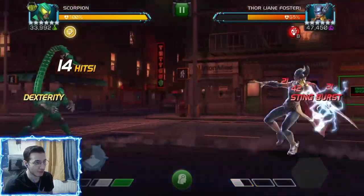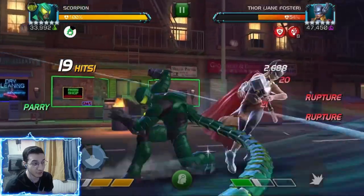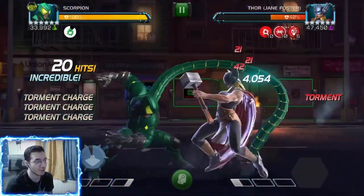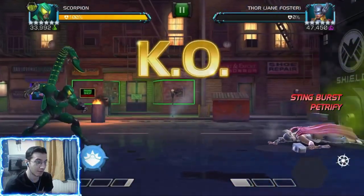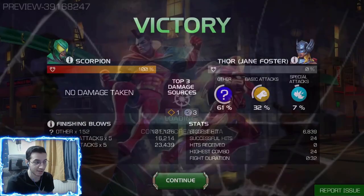This first fight is against Jane Foster with about 200k health, and it's going to be fast — surprisingly fast. We're going to charge our heavy here for a bit, and yeah, that was like 32 seconds. Not bad at all.